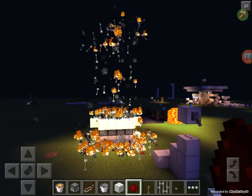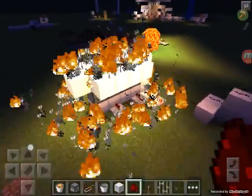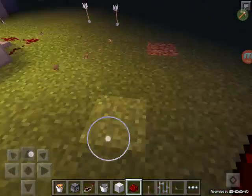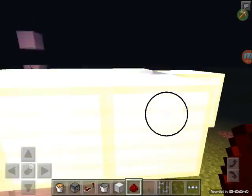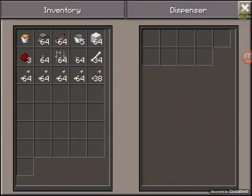You could get a mod that has a dispenser that just shoots arrows indefinitely and you could set that up. Or what you could do is have a bunch of skeletons that are shooting up at snow golems — and those shoot through fire — and that would also work, because of course skeletons shoot at snow golems. It would just be a really cool thing to make.